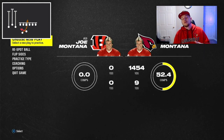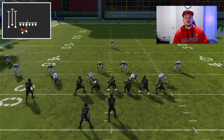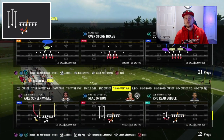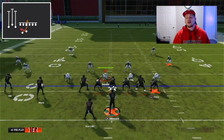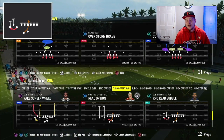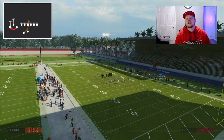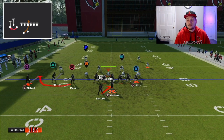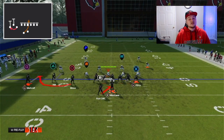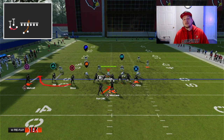Against zone coverage this read option is a little bit better; against man coverage the other read option from the previous formation was a little bit better — because of the numbers advantage of the blockers on that left side compared to the right side. Now let's hop into our next run play, which is actually an RPO — the RPO read bubble. This is great, great, great against zone coverage. It plays a little bit differently than the RPO bubble out of the last formation because we have an extra threat: the threat of keeping it with your quarterback. You see a read key on that defensive end.